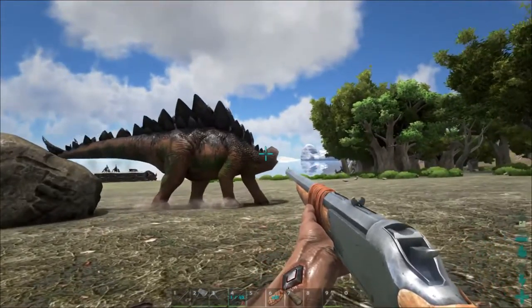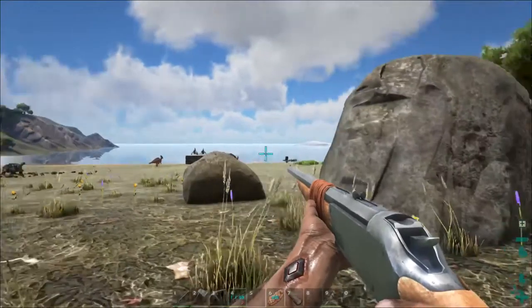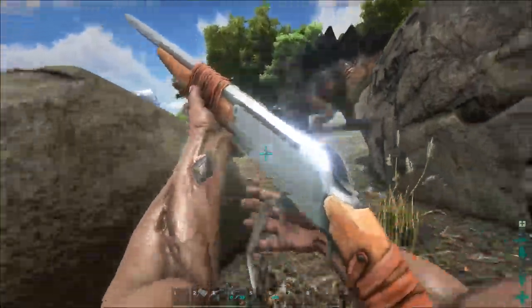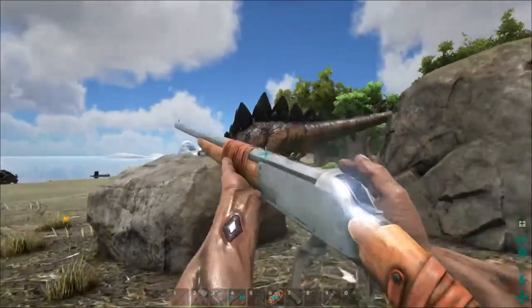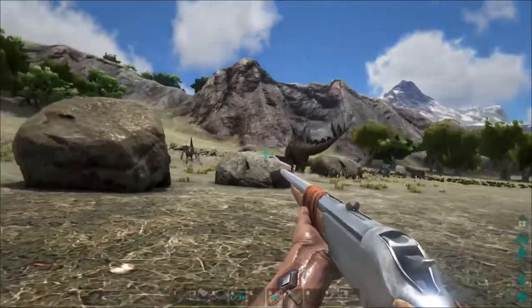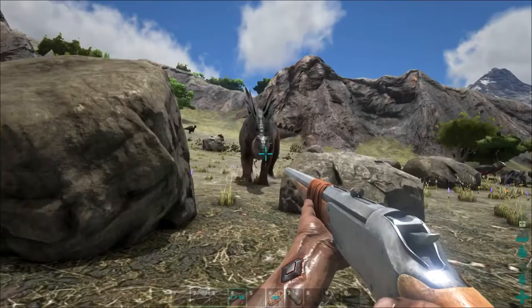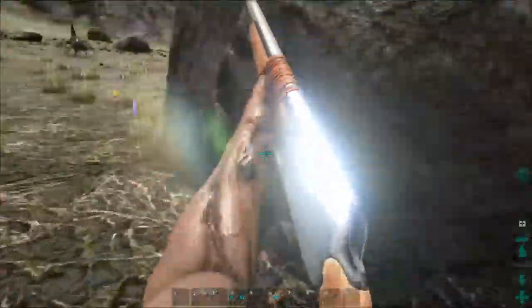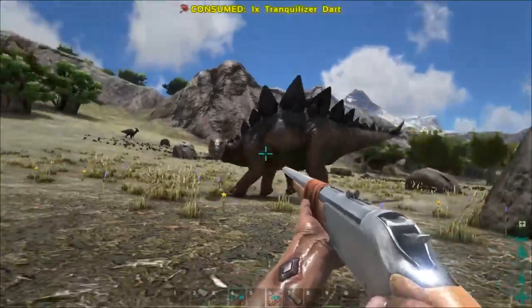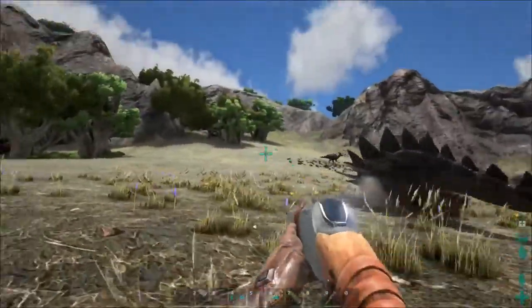Let's see what we can do with this one — aim for the head, try to lure him between the stones. There we go. I should be able to get him like that. He's down too.